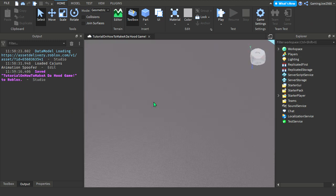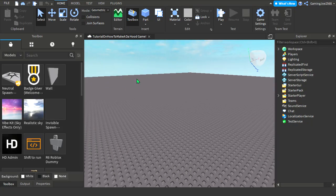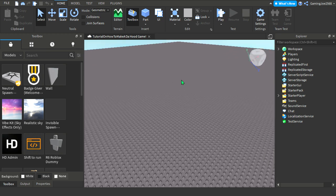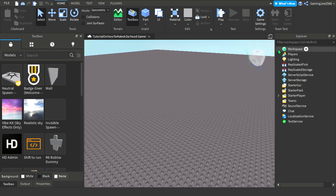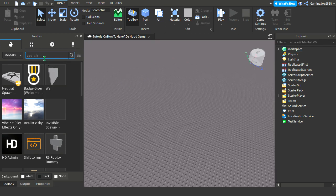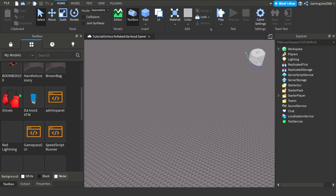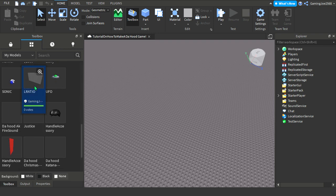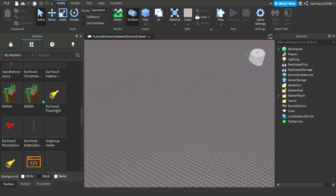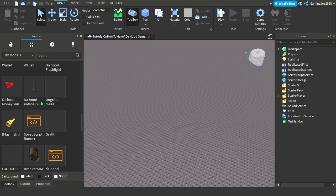What's up guys, I'm Kev. Today I'm gonna be showing you how to make your own deadhead game. To start, I like to load up models because we've got pretty much nothing. I'll put this model down in my description. When you go under my models, you'll see 'ungroup me' — these two might be private, but you're gonna be choosing 'ungroup me'.